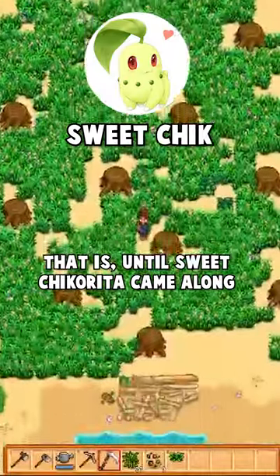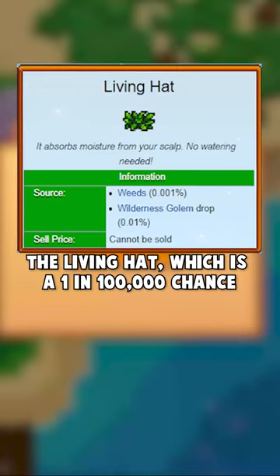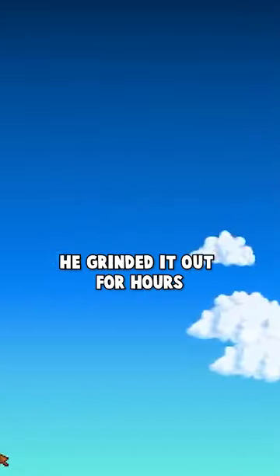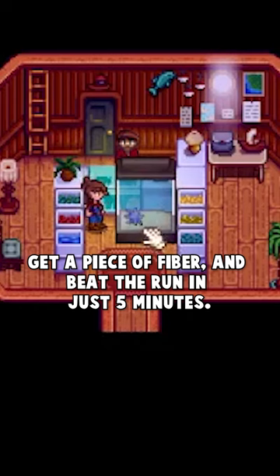That is, until Sweet Chikorita came along and did the impossible. He saw that there was another hat you could get two full minutes earlier — the Living Hat — which is a 1 in 100,000 chance to drop whenever you cut fiber. He grinded it out for hours until one day he'd wake up on the first day, get a piece of fiber, and beat the run in just five minutes.